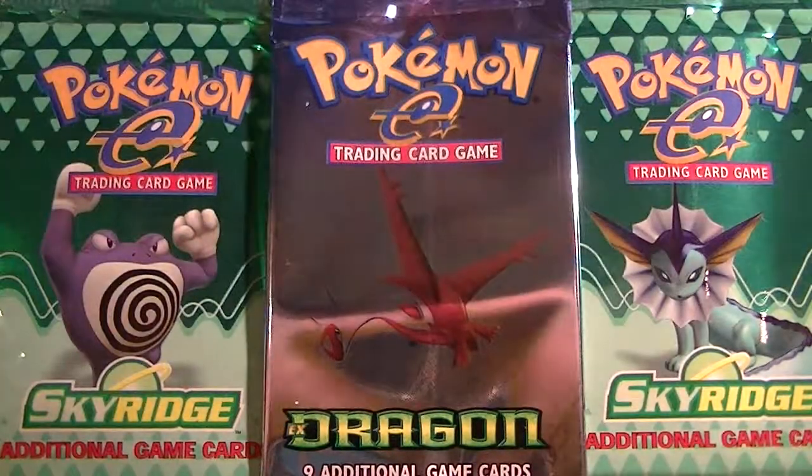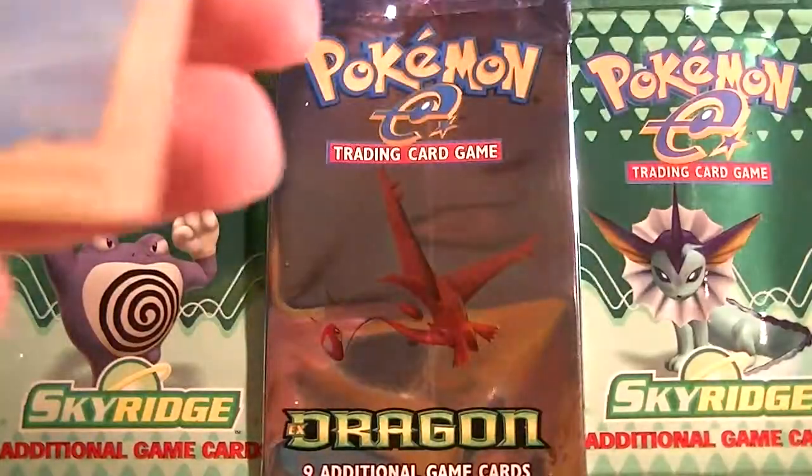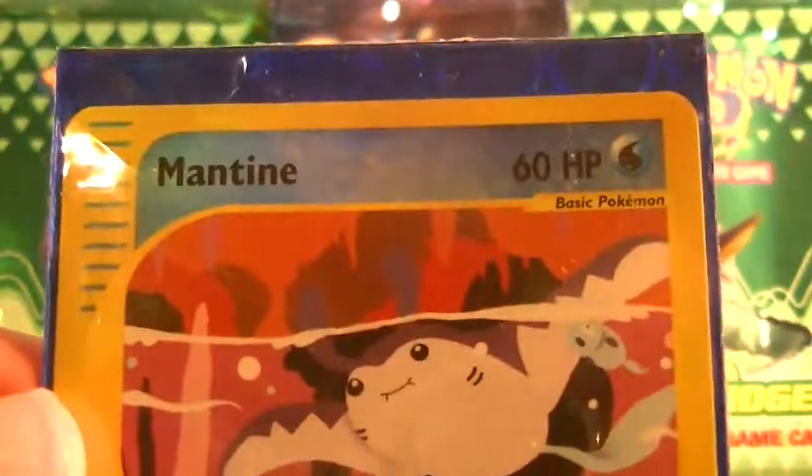Just a quick recap: we got a Vaporeon rare, Reverse Miracle Sphere, Magneton rare, Magneton holo, and a Mantine reverse. Thanks for watching and stay tuned for more videos.